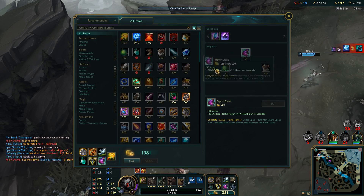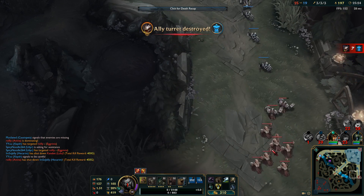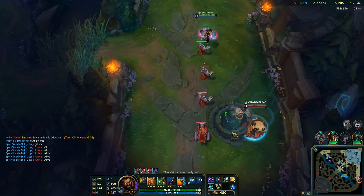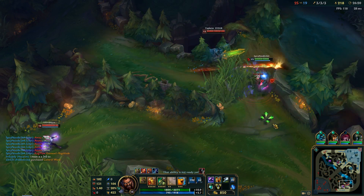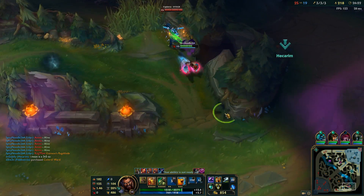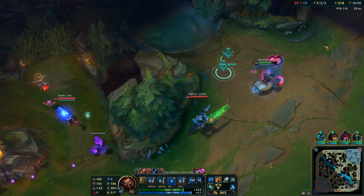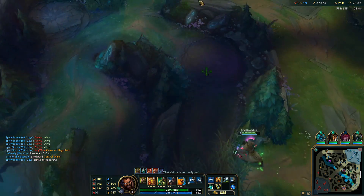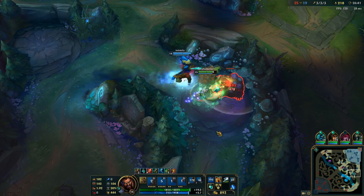We're getting Shrekt, dude. At least I got the ZZRot. Anivia is carrying all of the load in this game. If we could just get some magic resist, maybe that'll be enough. Get blocked! It's 3v2 — we don't want to take it. I think I blocked the E with my ZZRot.